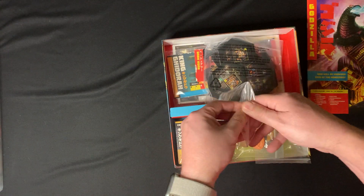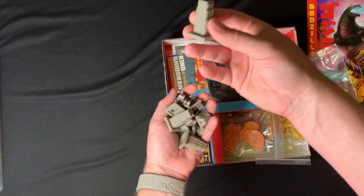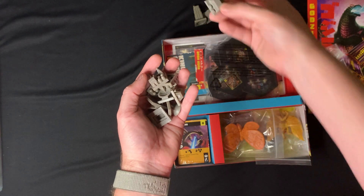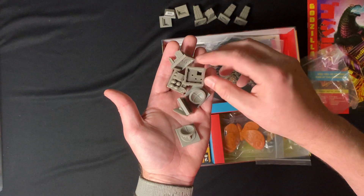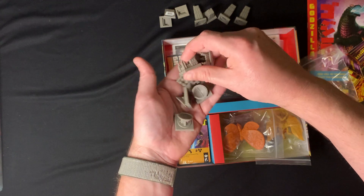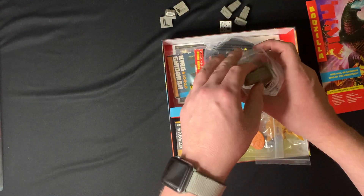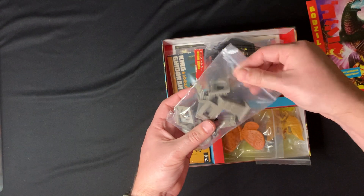In the box we've got some of the different buildings - we've got the towers, four of them, and these little stations - power generators, looks like three of those. We've got these little bases, three of those as well, and then some little radar dishes. Nothing too crazy, just some buildings. Painters will definitely have fun painting those up.